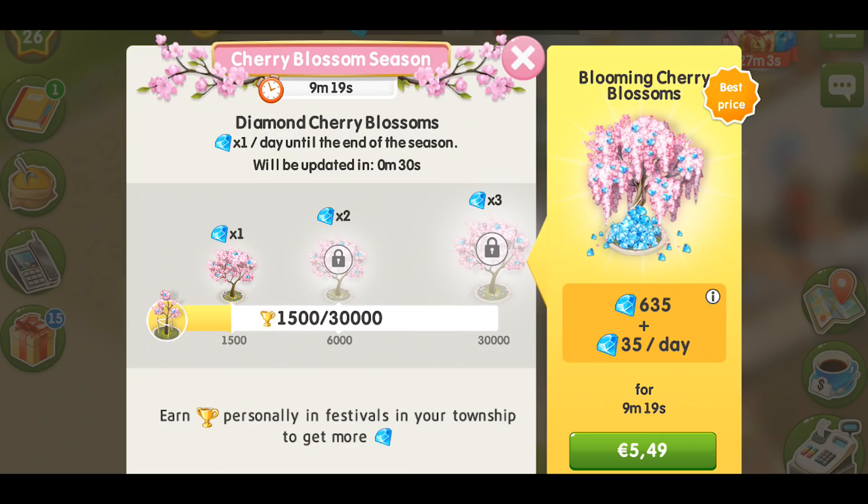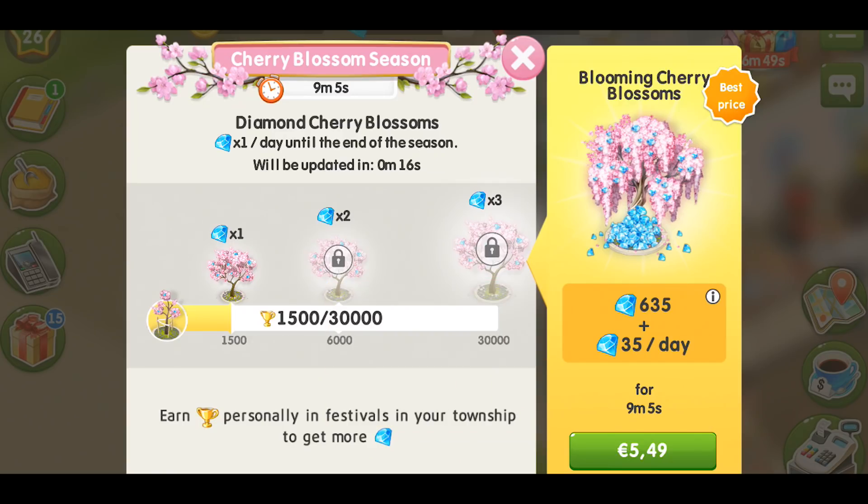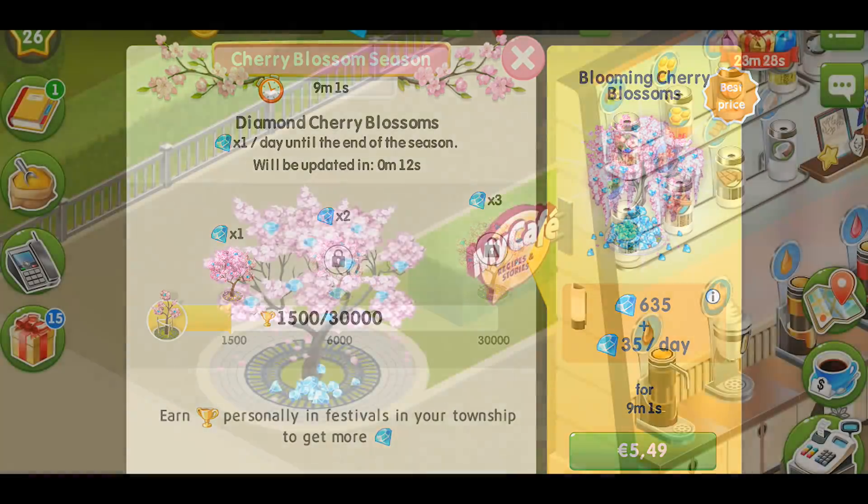At level 1 you get 35 diamonds a day, at level 2 it grows to 75 diamonds per day, and at level 3 it brings you 100 diamonds per day. But you also keep getting your regular one, two, or three diamonds per day from the diamond cherry blossoms.